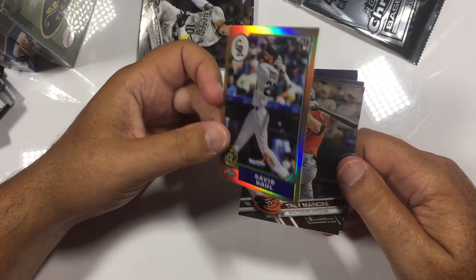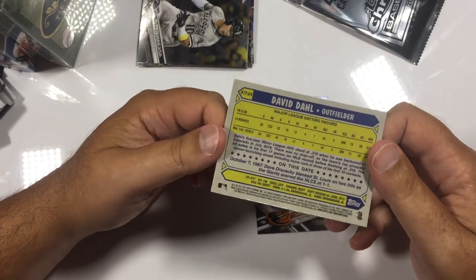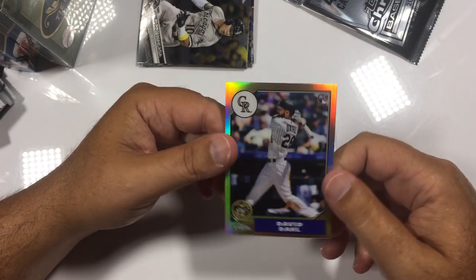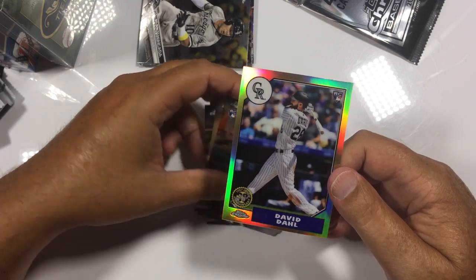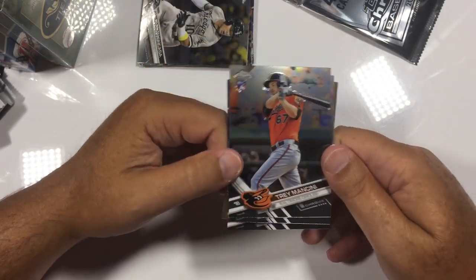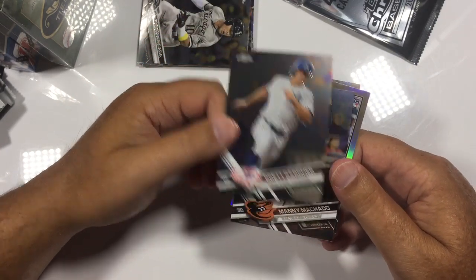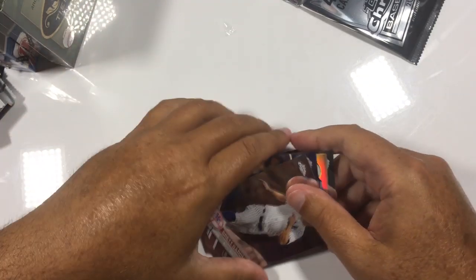Let me check if it's numbered or not. It's one of the special gold inserts — it's based after the '87 set. And we got Trey Mancini rookie card, excuse me, and a Brett Gardner. So nothing in those seven packs — no big hits.